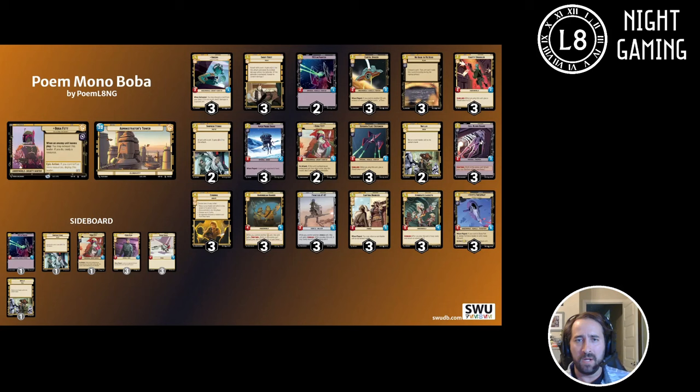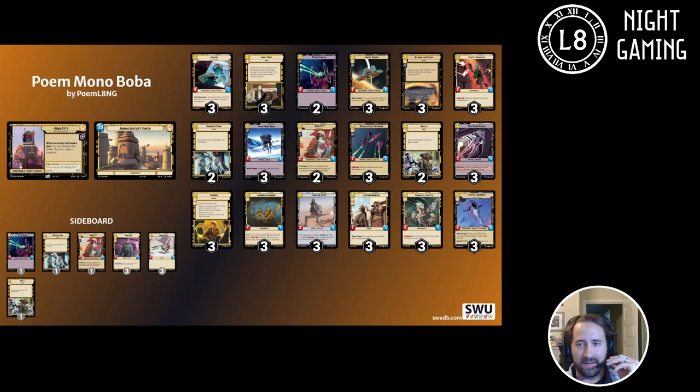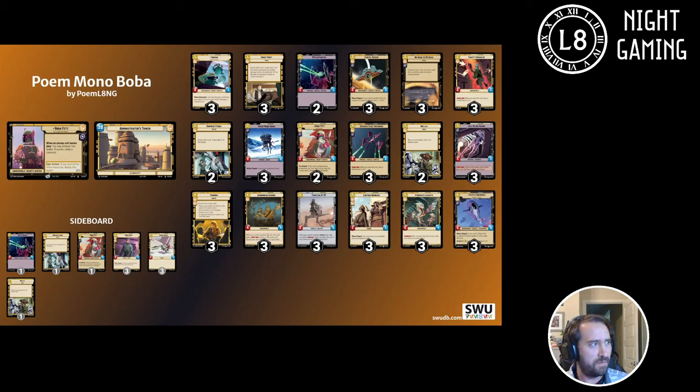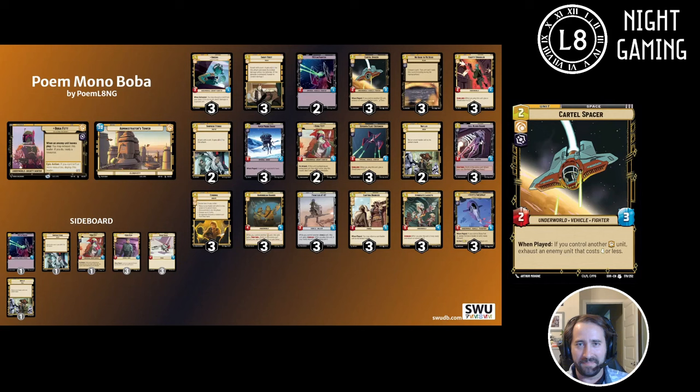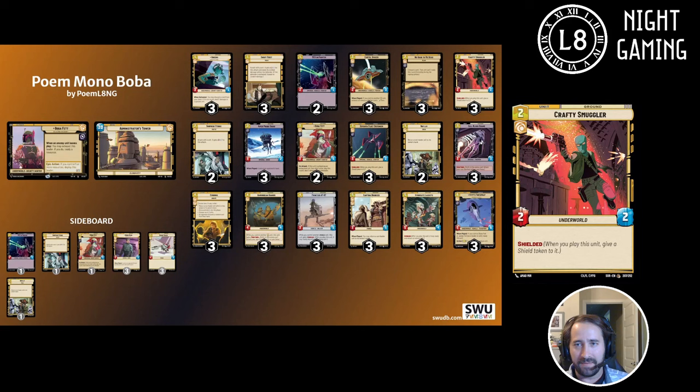Going through the list here, you've got early drops: you've got Greedo, you've got Tie LN Fighter, Cartel Spacer, Crafty Smuggler, and last but not least, Viper Probe Droid.